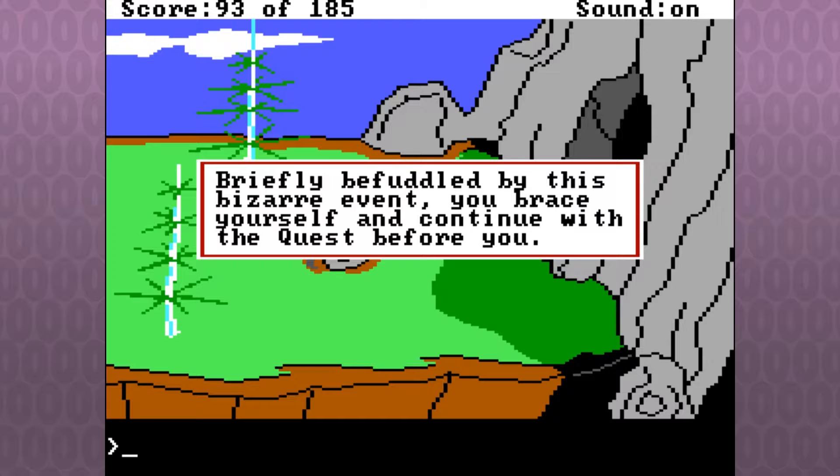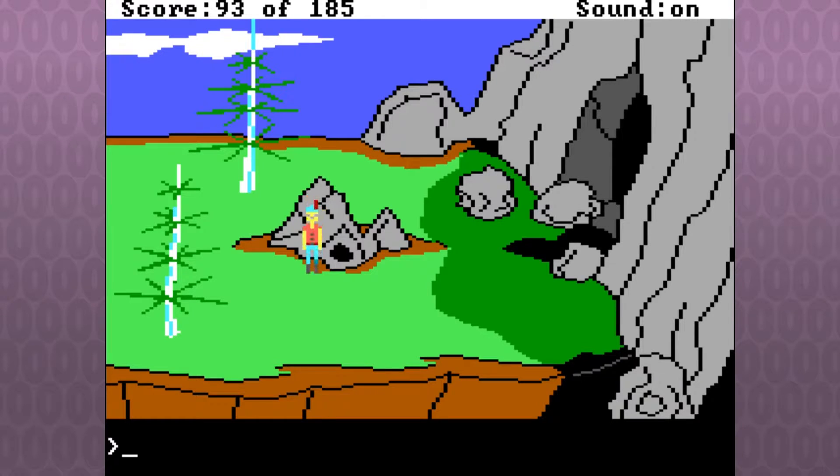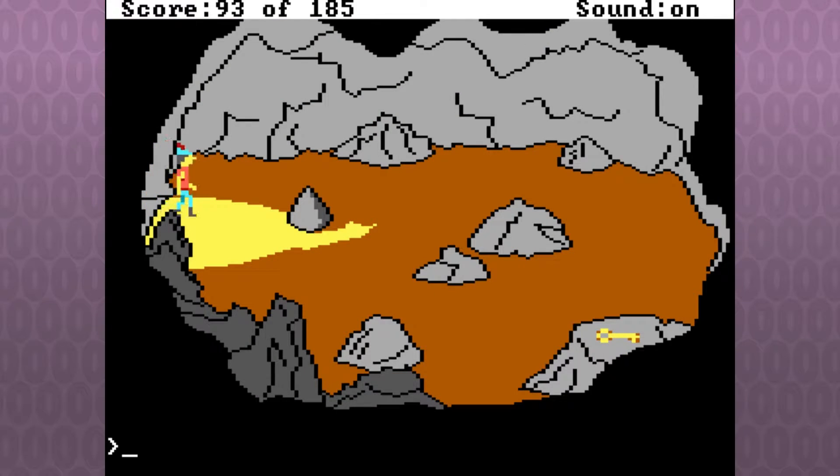Briefly befuddled by this bizarre event, you brace yourself and continue with the quest before you. That was cool — a preview of an episode to come, way far away. There's a lot of King's Quest to get through. Oh look at this cave — another key! It's just a key lying in a cave. There's no danger here — the danger was the snake. I get the impression they meant to do more with this room and just didn't.